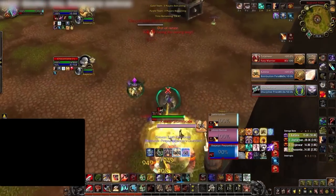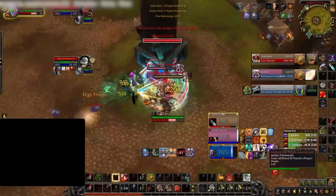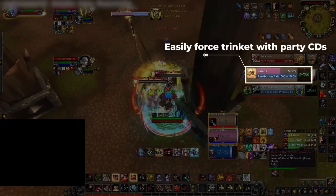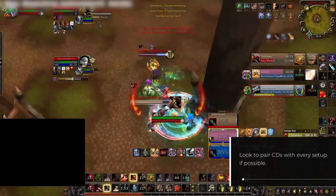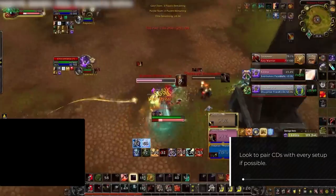Combining your stuns with offensive CDs is essential in order to force major defensive cooldowns. This can be coordinated in the starting room, but in the middle of the game, you should pay attention to party cooldowns to sync your damage with your partners. Ideally, you want every major setup to be combined with offensive cooldowns in order to force multiple defensives from the enemy team.